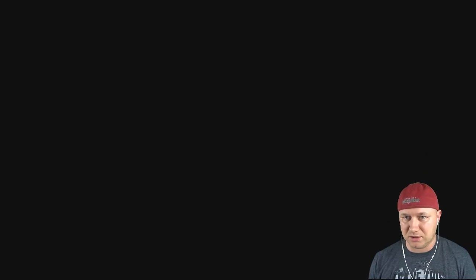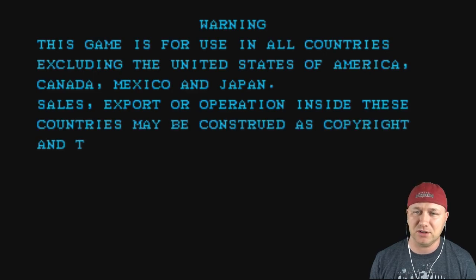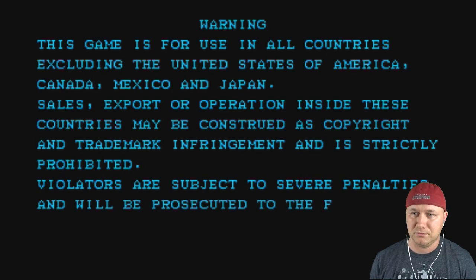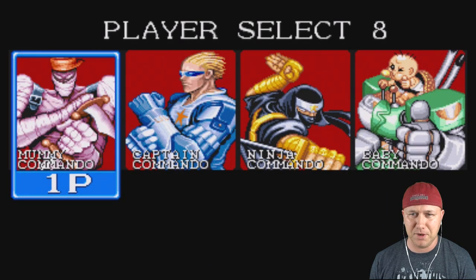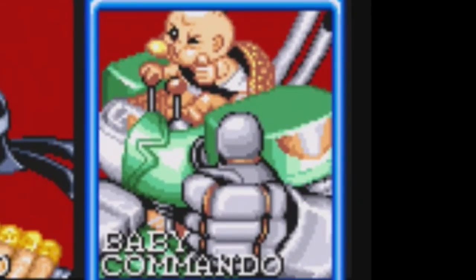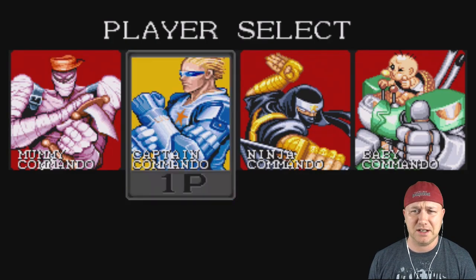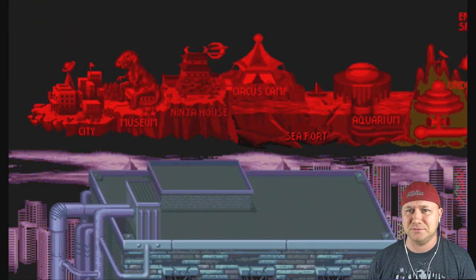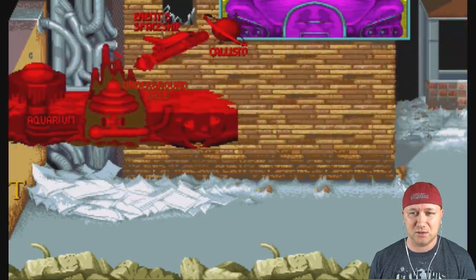All right, here we are. That 9-1-1-0-1-4 will probably help you find this game online if you're looking for it. So let's quarter up. So we have Mummy, Captain, Ninja, and Baby as character choices. We're just going to go with regular Captain Commando. I've actually never played this game on the SNES or arcade or anything.